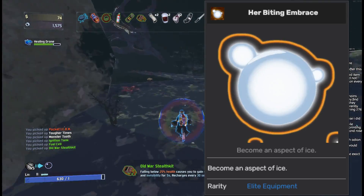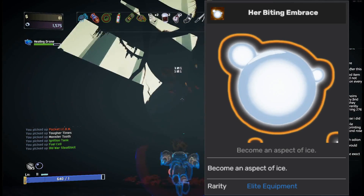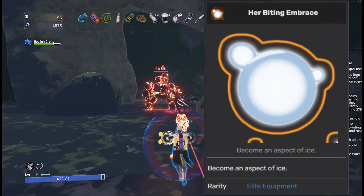Starting off with the Glacial Aspect, which is really only useful as an additional debuff for Deathmark. The power of the slow itself is barely stronger than Chronobobble, which makes getting the Glacial Aspect pretty disappointing. So this one's going into the C tier.